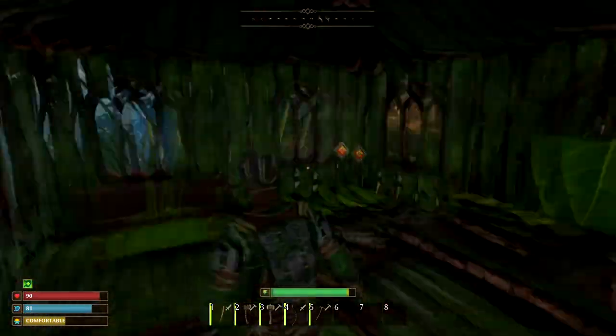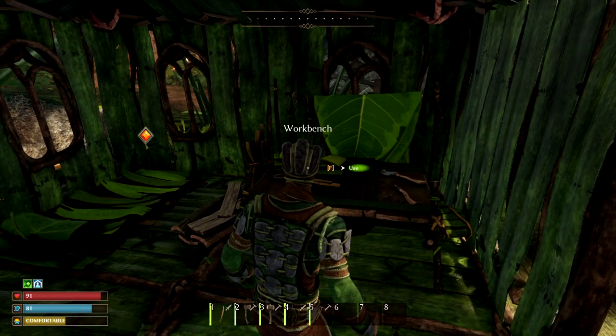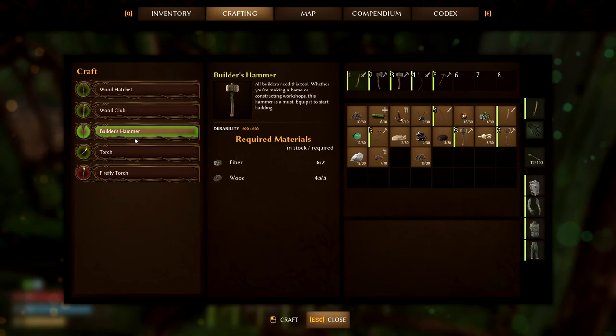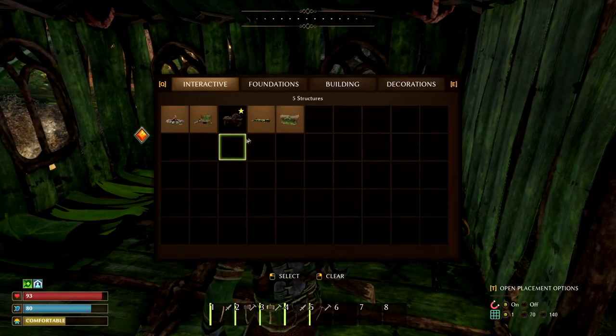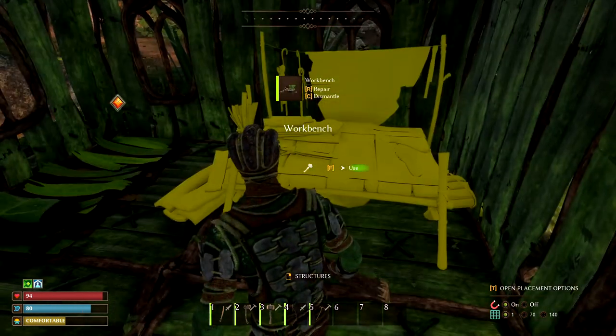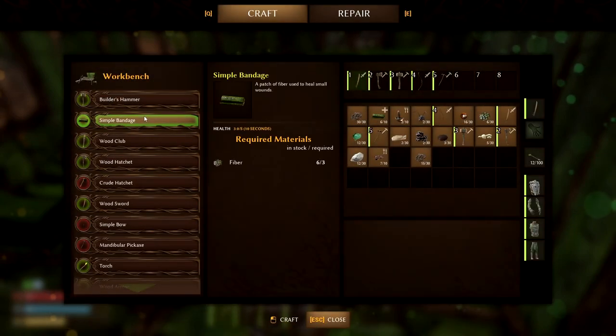Or you can make bandages. To make bandages, you got to make a workbench. To make a workbench, you got to make a building hammer. Once you got the building hammer, put it in your hotbar, right click, and then you'll be able to make a workbench. Then go to the workbench, press F to use it, and then you got your simple bandage right here.